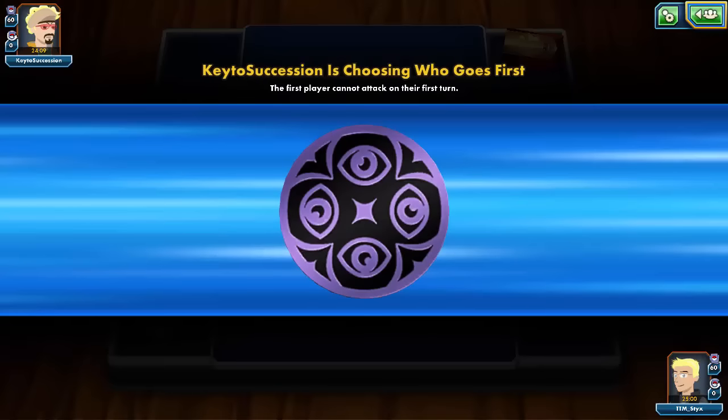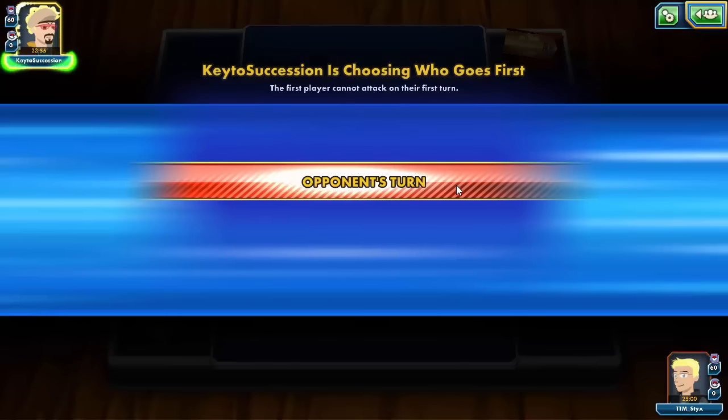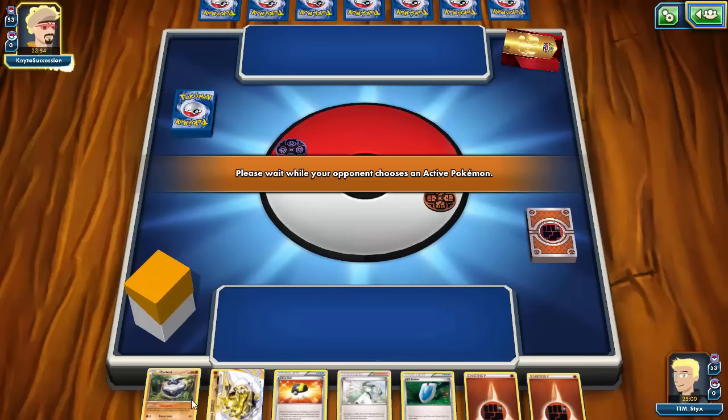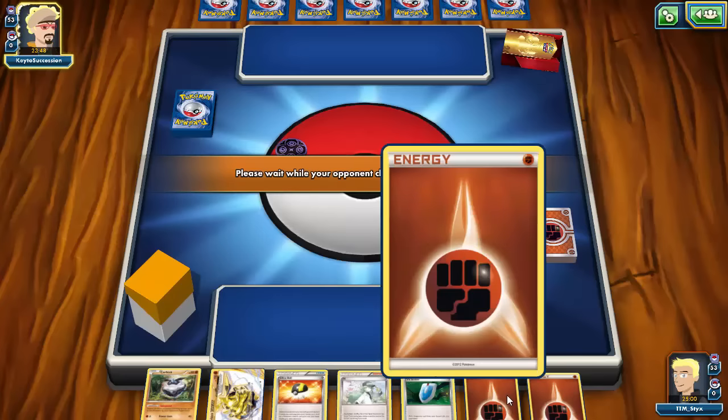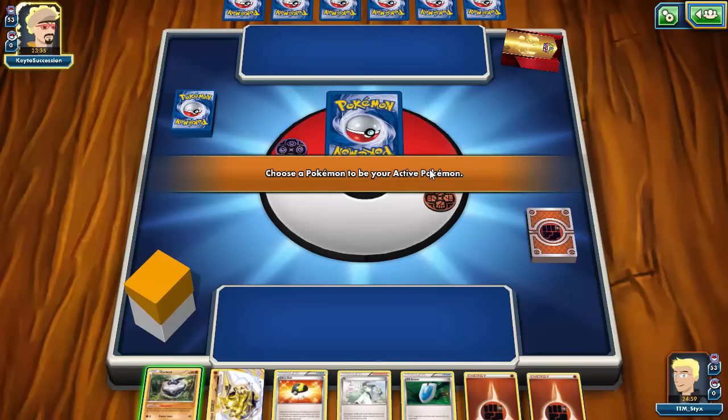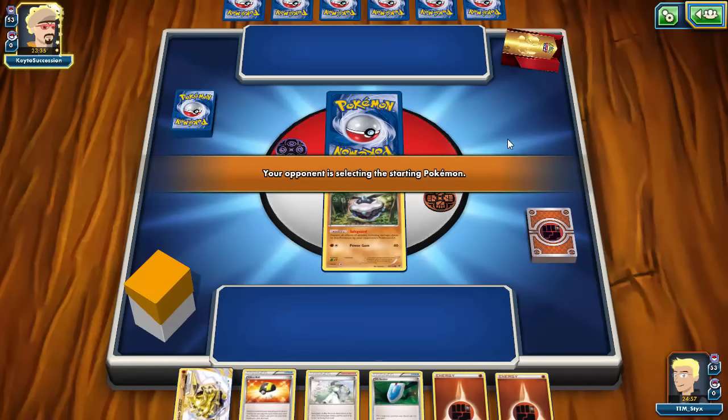We lose the coin flip, so we'll be going second. In this case I kind of want a Carbink to start — the Safeguard one — because it looks like it's going to be an EX-type deck. We actually start with a really nice hand: I start with a Carbink, I can immediately Ultra Ball, get rid of two energy, and Ultra Ball for a Hoopa to grab a Shaymin, a Zygarde, and a Regirock. This is actually going to be a pretty solid first turn.